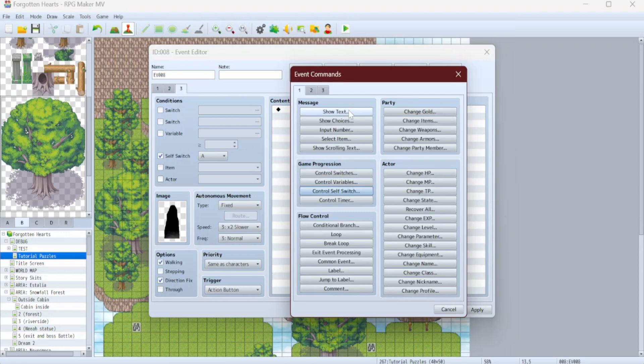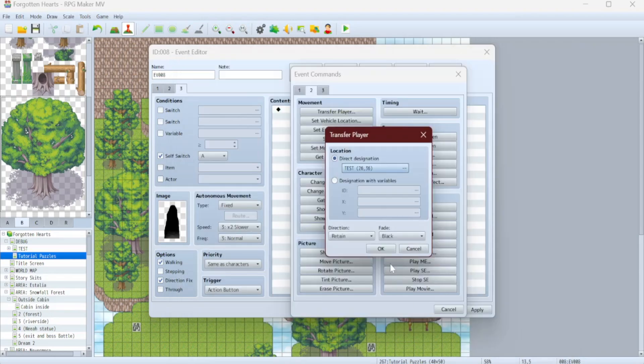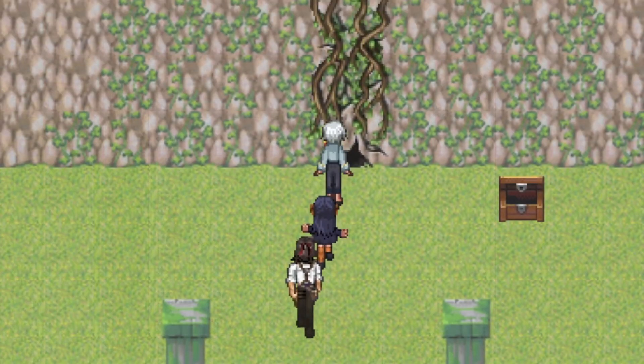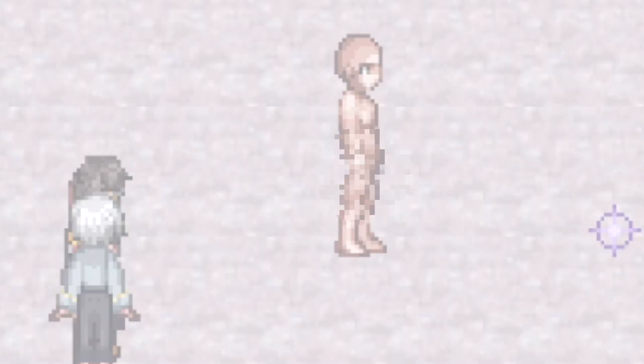One more page. This one is activated by self switch A, and is the open version of the door. This page will have a transfer event to the next map of the dungeon — hopefully a boss room or something, and not my debug map. Oh god, not the debug map.